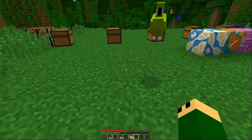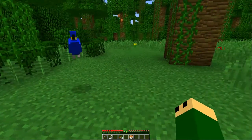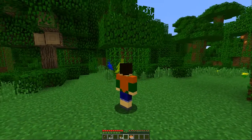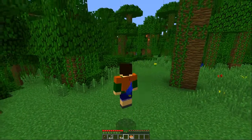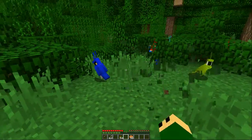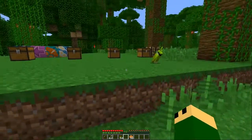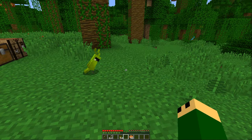They can sit on your shoulder if you right-click on them. If you jump, they get off — they don't like it when you jump. But these guys will follow you around; they're basically pets. They typically fly around, however they will land if they're — quote — tired.